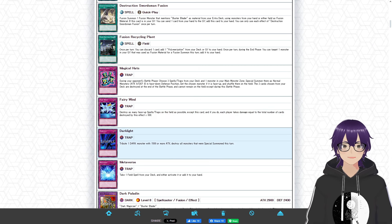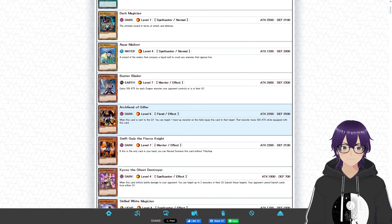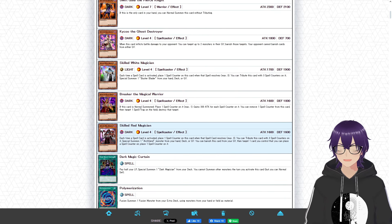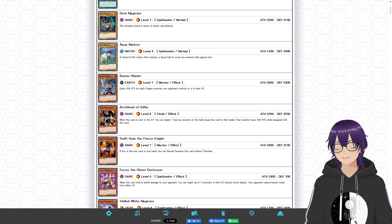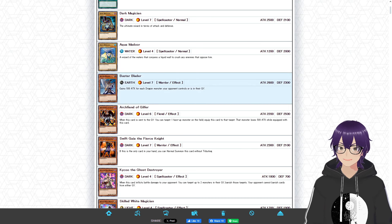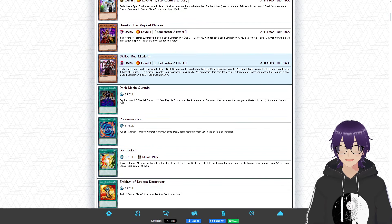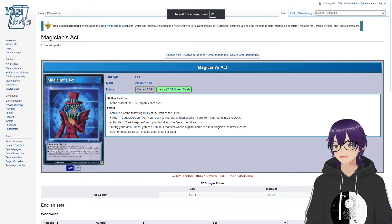Dark Paladin is the extra deck boss monster. We talked about it in Streets of Battle City, but to reiterate — really good boss monster, great card overall, has a negate, and gets huge under certain circumstances. Overall, I'm super impressed with Yugi's Dark Paladin strategy. The monsters were a bit lacking — Skilled White Magician and Skilled Red Magician weren't great, and Dark Magician and Buster Blader are bricks on their own. But given how many fusion spells are in the deck, I'll let it slide. Pretty solid deck.